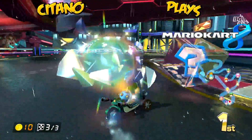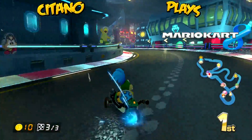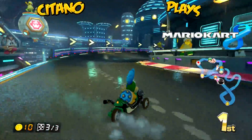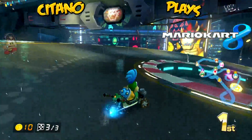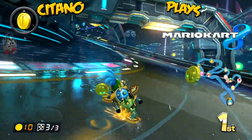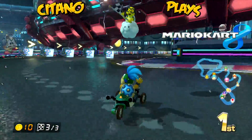Last lap here in Neo Bowser City — or Koopa City in the PAL version. Give yourself some more coins. There's a lot of banana shells here, don't want to get into those. We get ourselves a green shell, let's throw it out, see what we hit on the other side. We're almost done here in Neo Bowser City, Larry is going for gold. I hit the banana shell I actually put down myself. We have a good lead, and we win! Neo Bowser City — first track done in the Bell Cup.